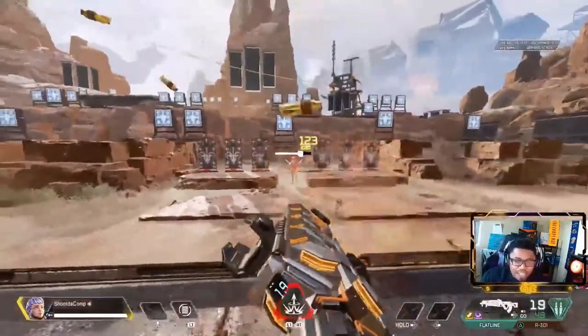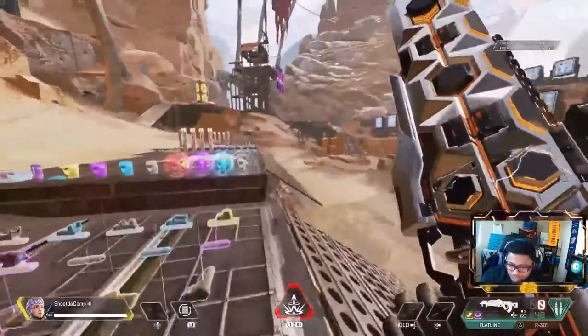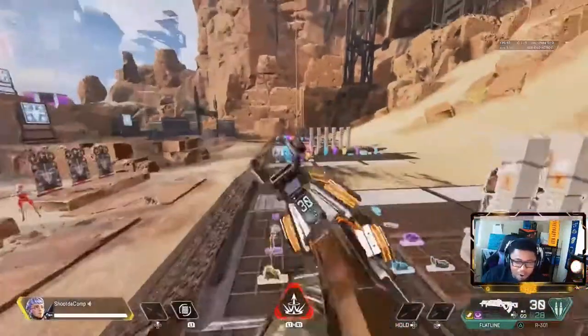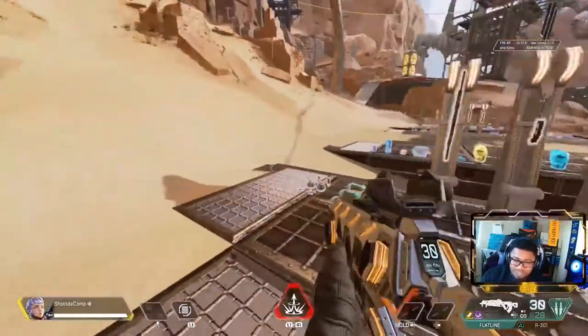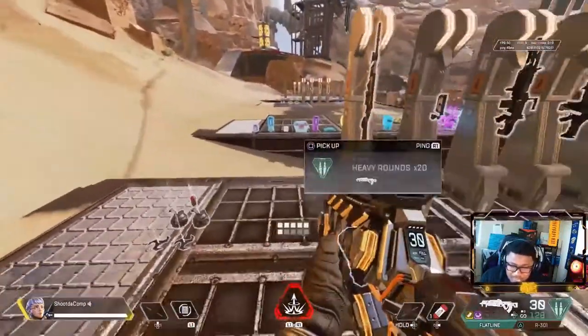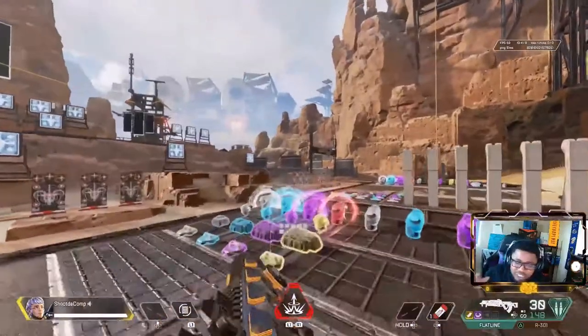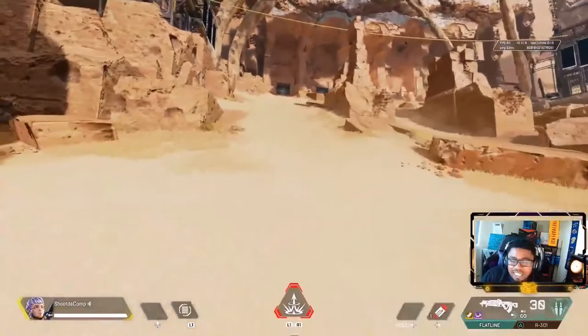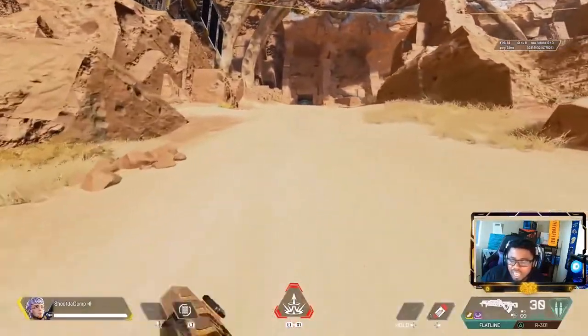The Flatline is just nasty doing that — it's cheap. Imagine being at this distance, snapping in, letting go, throwing in some crouches so they can't keep a line on you when they're trying to aim. You will be beaming people. Then you just fine-tune it, get some experience to get really good at a technique like that.